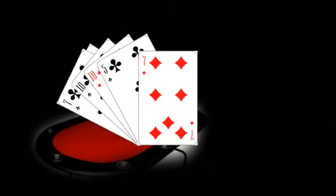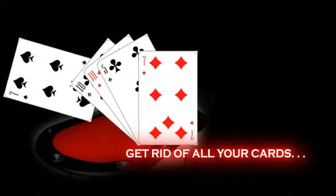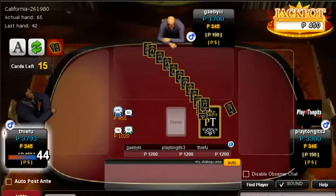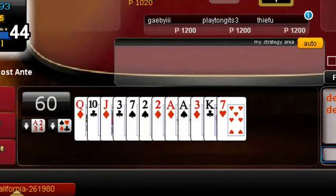To win the game, the player must get rid of all his cards. The person who gets rid of all the cards, or has the least number of total points, wins the game. To dispose of all your cards, you must complete a set of hands. To complete a hand, try these different combinations.